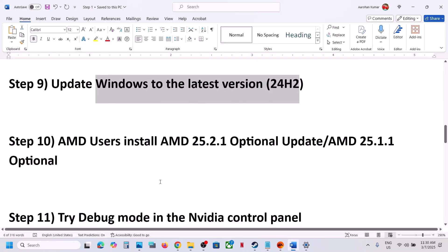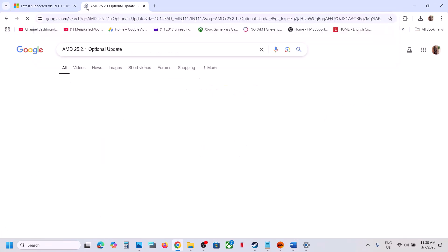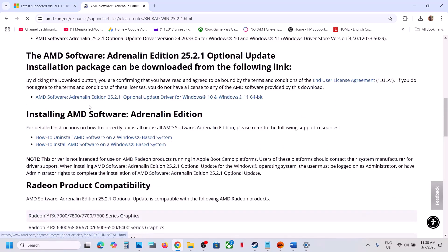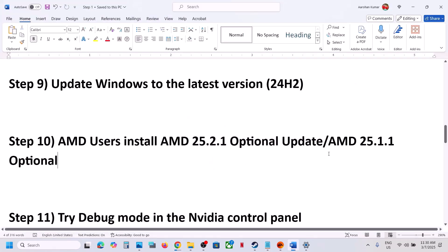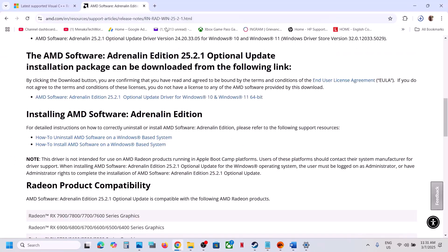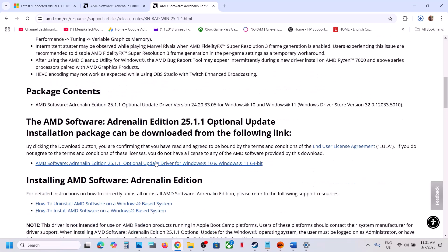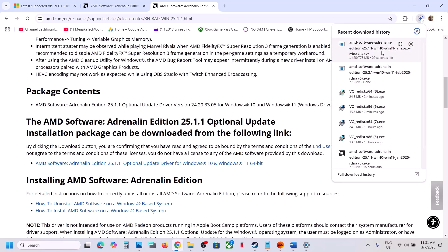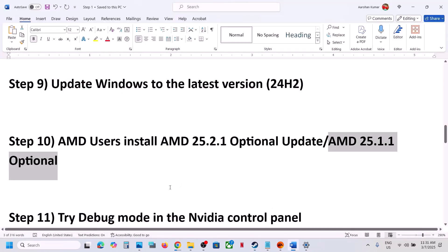AMD users can also install the AMD optional update. Search for 'AMD 25.2.1 optional update' in Google, go to the AMD website, scroll down, find the optional update, click on it, download and run the exe file, install it, restart your computer, and launch the game. If that does not work, also try the AMD 25.1.1 optional update — search for it, download and install it from the AMD website, restart and launch the game.